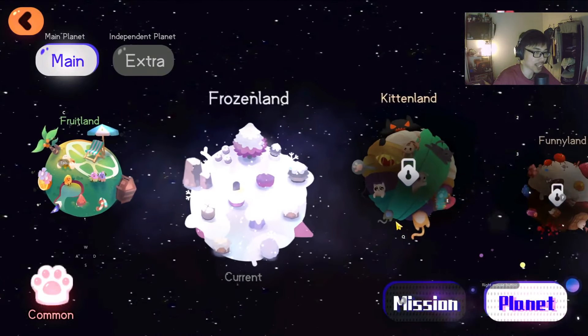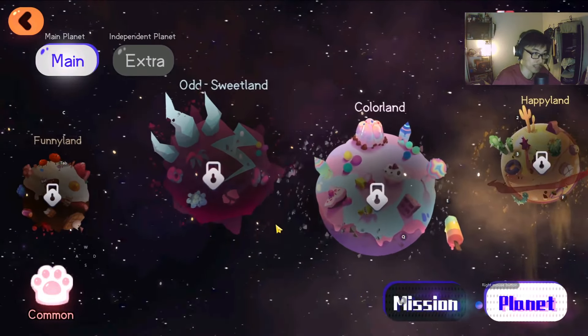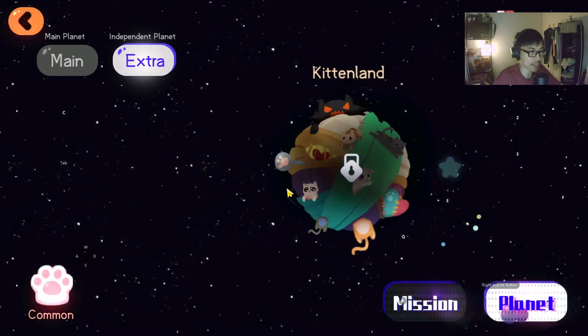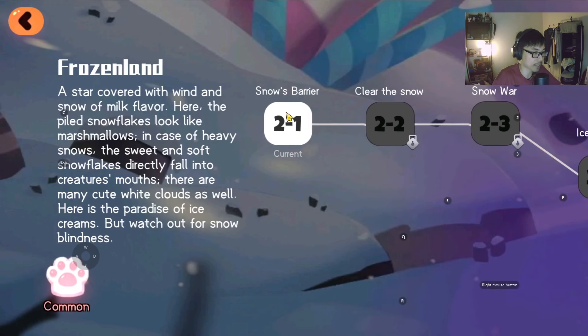So chapter 2 is Frozenland, chapter 3 will be Kittenland, Funnyland for chapter 4, Odd Sweetland for chapter 5, Colorland for chapter 6, and Happyland for the last one currently. There's an extra independent area for later content. We're going to try out Frozenland for the time being.